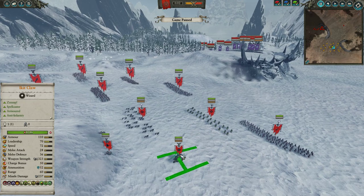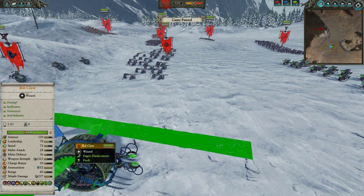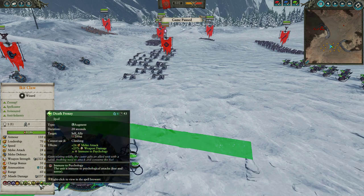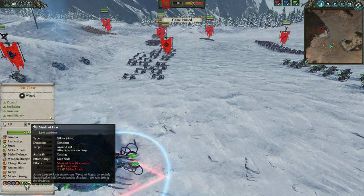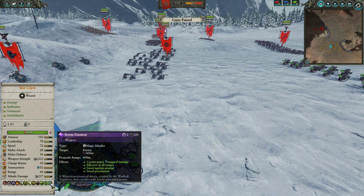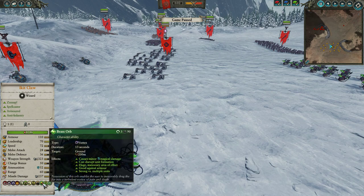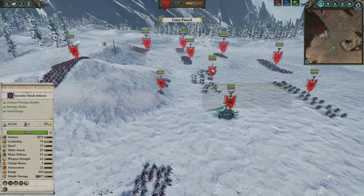Going over the build, we are running Ikkit Claw. He is very strong on his Doom Wheel. He's got some awesome spells: Death Frenzy, Howling Warp, Lord Ruin, Warp Lightning, and Muscoff — a nice AOE debuff. Also Unlimited Power, Great Winds of Magic Generator, Storm Riemann which is basically an Amber Spear with 400 meters range and Skaven flavor, and Brass Orb — a nice Vortex to disrupt your opponents. It doesn't do too much damage but causes a lot of disruption.